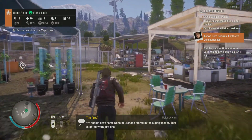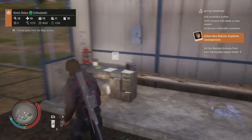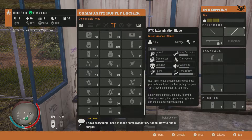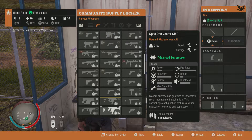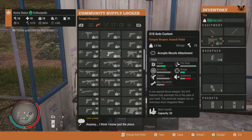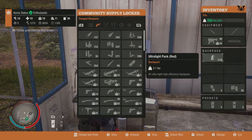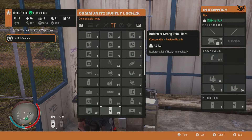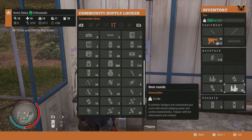We have napalm grenades in the supply locker? We do — okay good. Let's go back to that weapon I was using. It should be this one — it has an improvised suppressor on it. I didn't shoot it last time so there was no way for you guys to see the actual damage the makeshift suppressor does. But when you do fire it, it's an eye opener. Everything's fixed up and we've got extra bullets and napalm grenades.